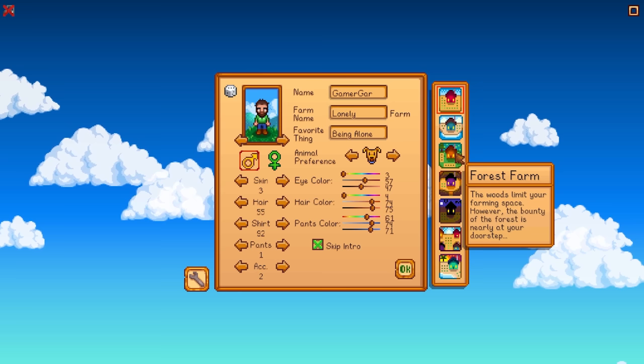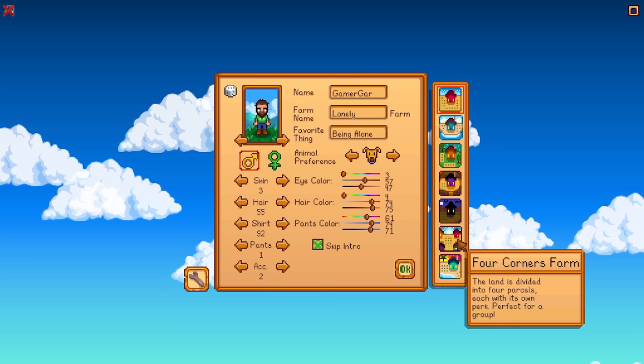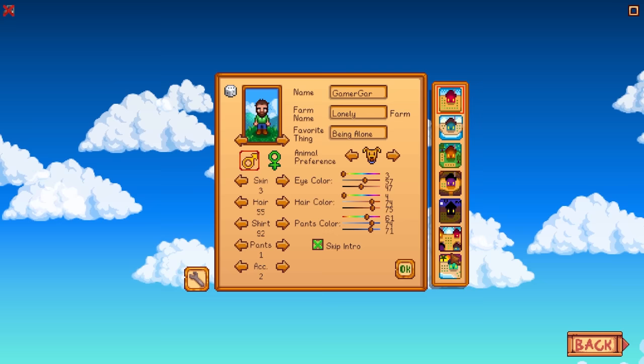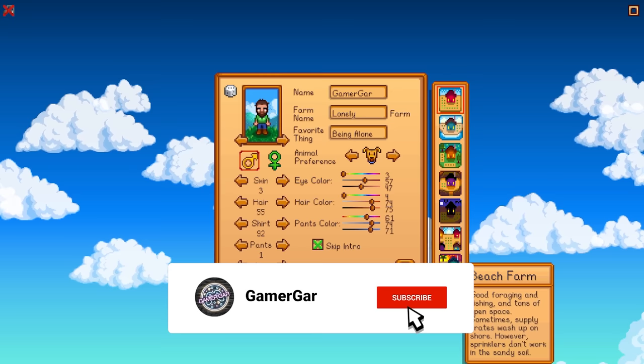In terms of the farms we can choose, we're going with the hilltop farm because it provides us with ores we can use for lots of things. The wilderness farm was also a consideration because you get items from monster spawns. The four corners farm is pretty handy for forageable items, and the beach farm lets you get cool items that show up on the beach. But for now we're going with the hilltop farm and the ores.